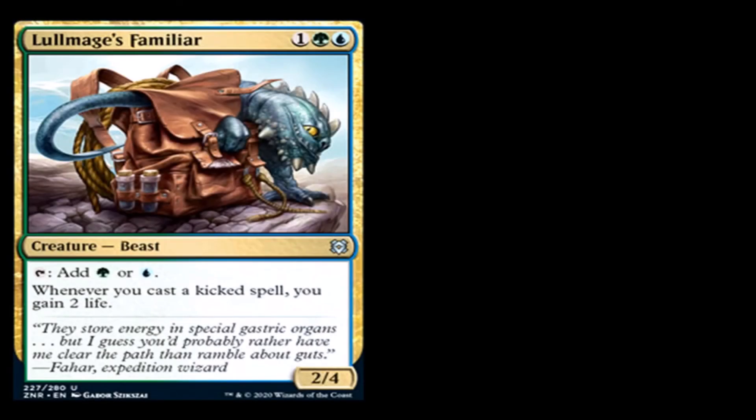Lore Drakkis — Familiar: one generic, one green, and one blue. Creature beast, uncommon. Tap it: add green or blue. Whenever you cast a kicked spell, you gain two life. It's a 2/4 for three mana that is a mana dork of green or blue. I don't know if this will really see play. I guess if you're playing a kicker deck, this could obviously give you the mana to be able to kick, but I just have a thing about a three CMC mana dork. So you probably won't see it in my standard builds.